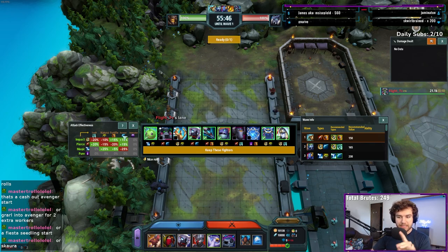Traditionally, you want something that's good or decent on magic waves — so arcane, potentially fortified or swift, one of those three for magic. Then you want something as a counter to that: if you have an arcane unit, you'd probably like a natural; if you have a fortified, you probably want swift. Fortified and natural can work, but it's not necessarily the best combination.